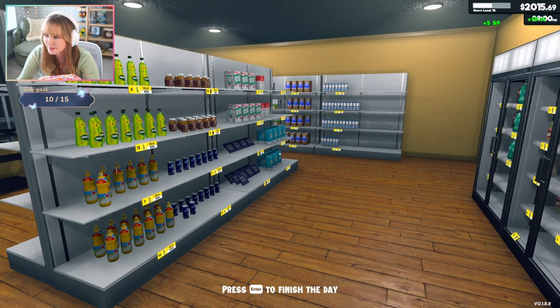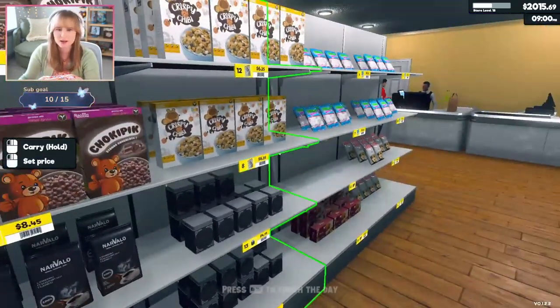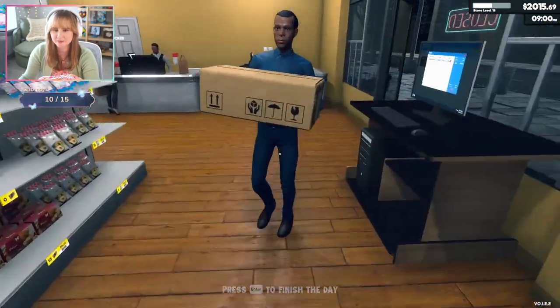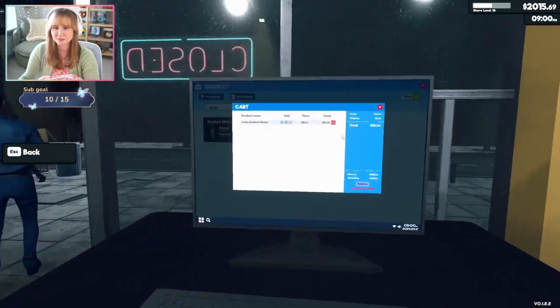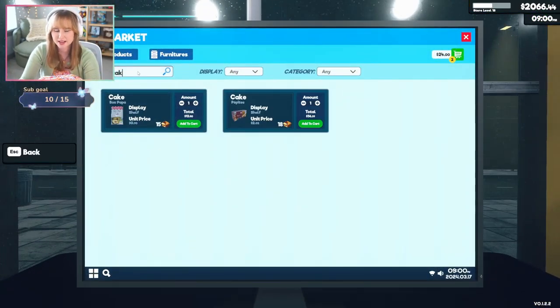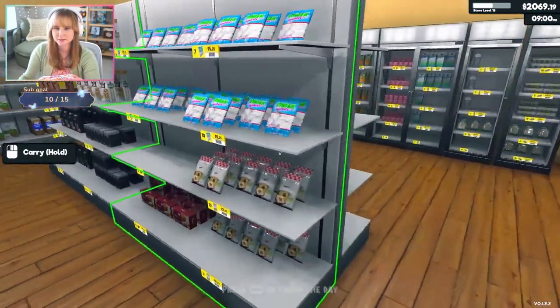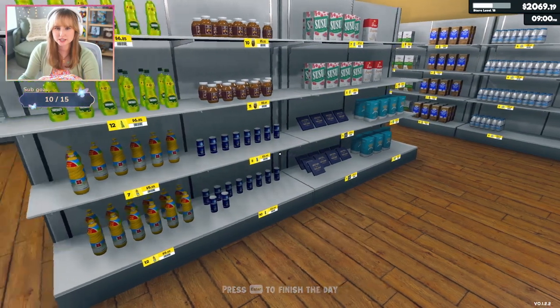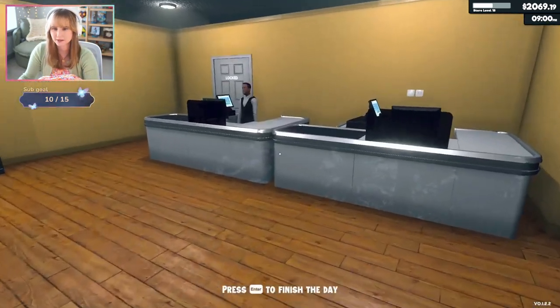I hate when somebody pays for a small purchase with a hundred dollar bill — same, both in real life and in game. I need to figure out what else to buy. Water bottle, more cake — I can at least add it to the totals. I'll buy three. Chocolate, salt, and flour. Chocolate, salt, and flour — but the red kind. Oh it's max.